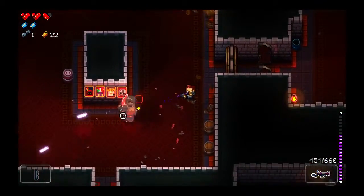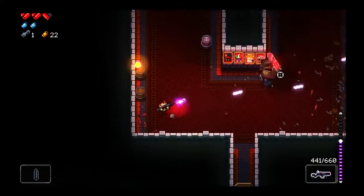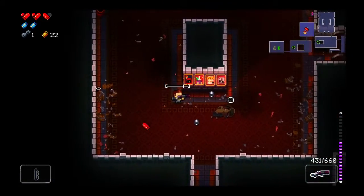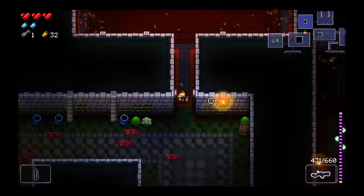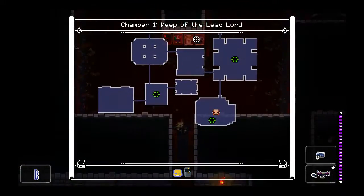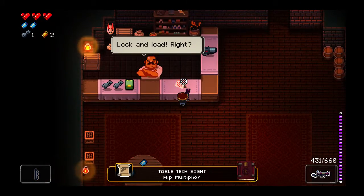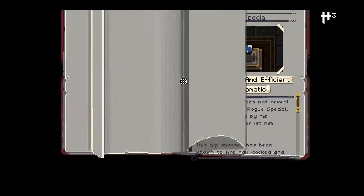This guy has quite a bit of health. Why did I have to take damage there? I do like this gun; it seems very good. We actually got a little bit of health there, and the silver bullets that he dropped, I believe, give me more - it's probably like a nickel basically. So let's teleport back here and actually buy this.